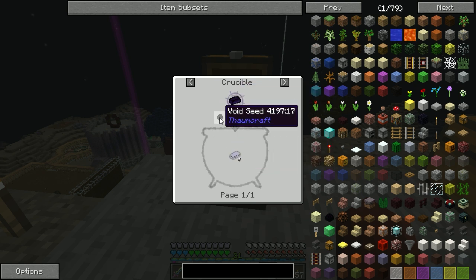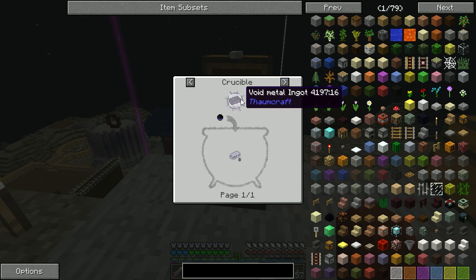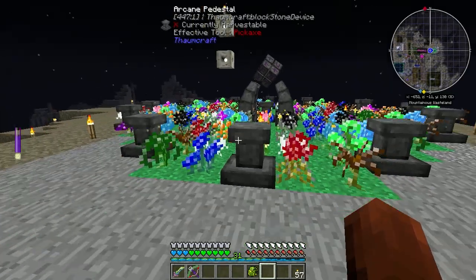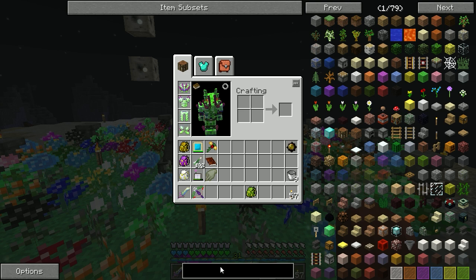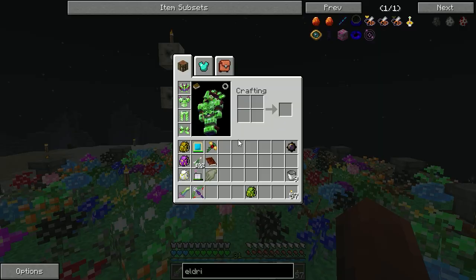We get the void seed and I actually found a bunch of those. It must be maybe the Thaumcraft recipe - is it that book, the Eldritch Invocations or whatever it was called? I cannot remember what it was called, so let's go to our quest book.